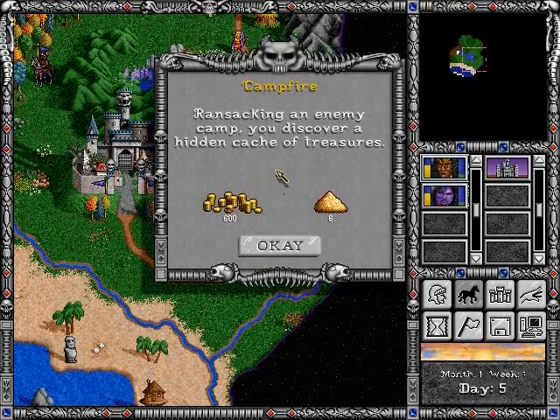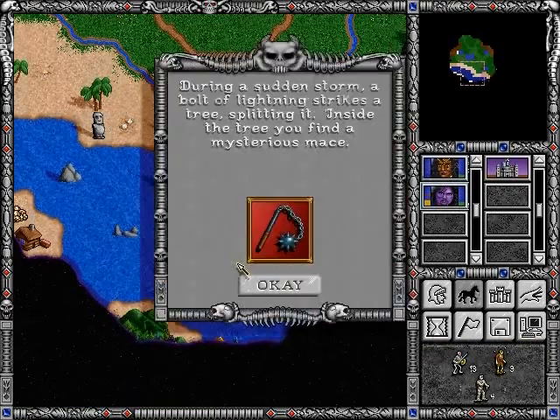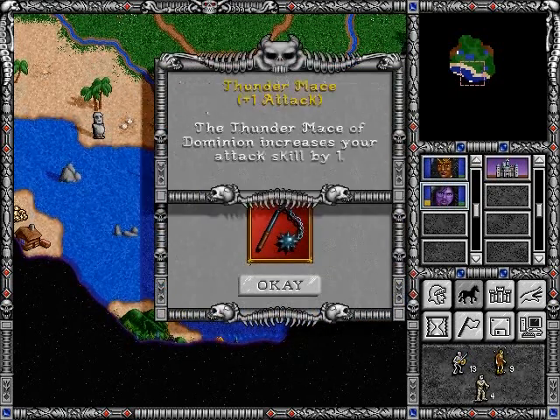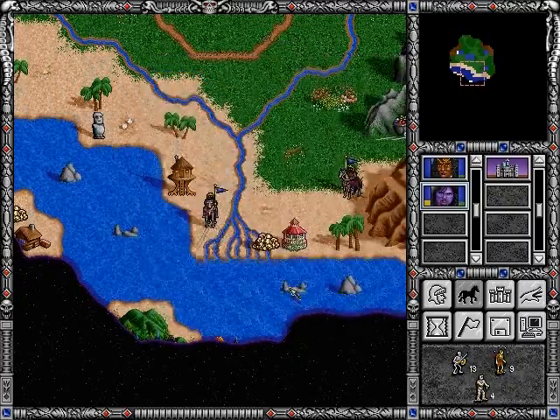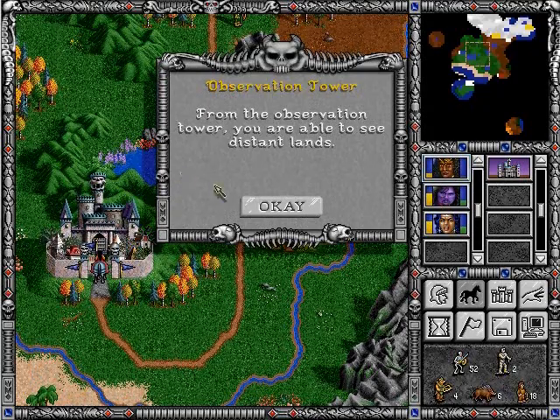One of the fun things about this game is all the different types of resources. Here we're getting gold and sulfur. You can find artifacts — a nice feature where you right-click on it and it tells you what it does. The developers thought of just about everything in this game. We can view the hero and it shows our artifacts at the bottom of the screen.